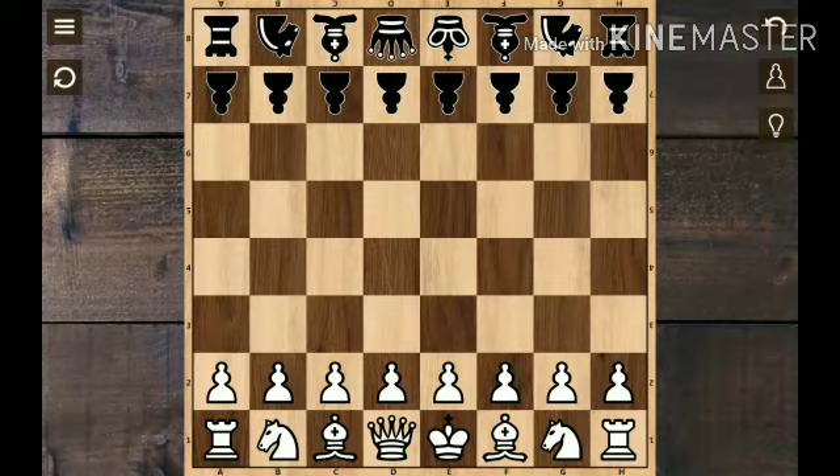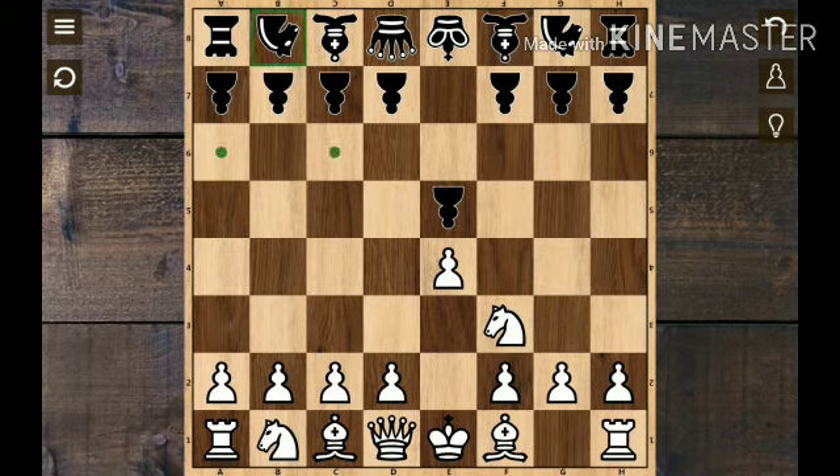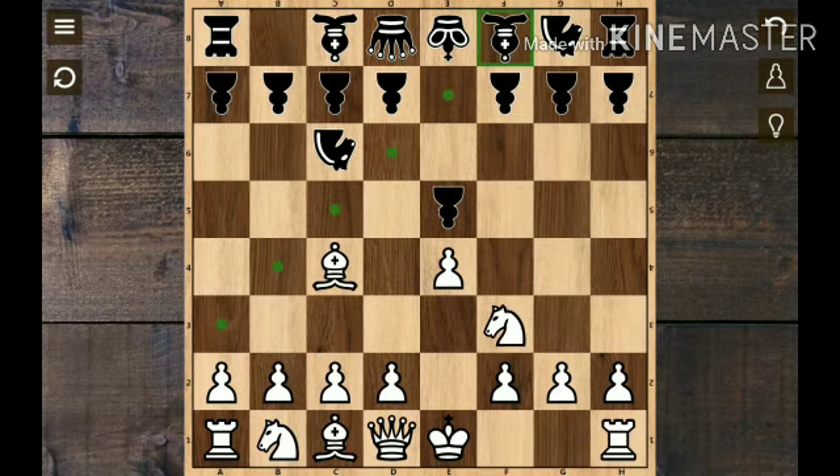How do we do openings? We have a few problems in openings. E4, E5 — we are attacking. Defending. Castling. Open.